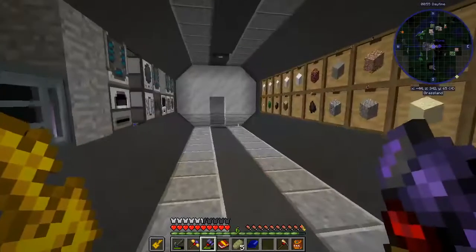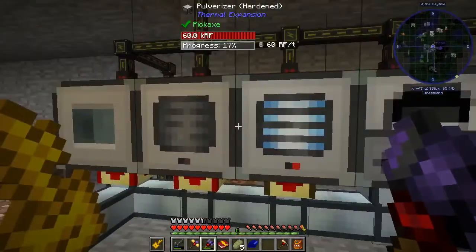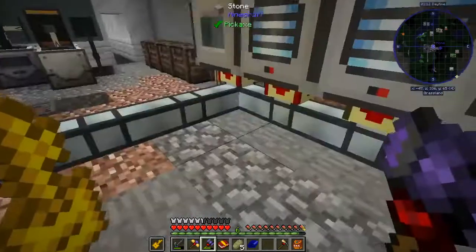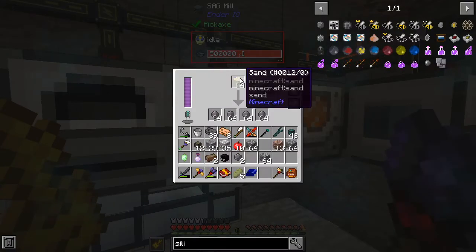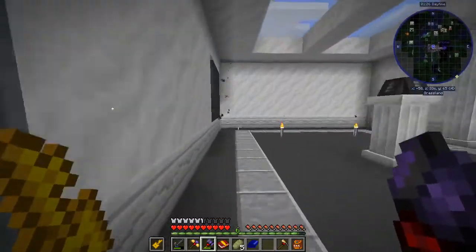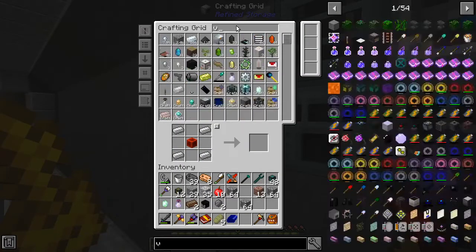Oh, I forgot to show you guys this. I went ahead and put together one more little piece of automation back here at the Cobbleworks. We could have done this all in one block with the stonework factory from Industrial Foregoing, but as you remember, we had all of this making cobblestone, gravel, sand, and glass. Well, I also now have added a sag mill to take sand and turn it into silicon, so we have lots and lots of silicon now, which is awesome. It was the easiest thing to do rather than making the one from Industrial Foregoing because that needs the pink slime. So we just need that piece of vibrant, which should be complete. Yes, it is.